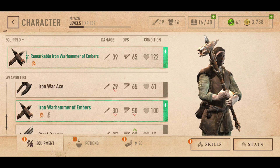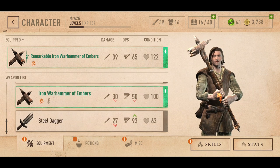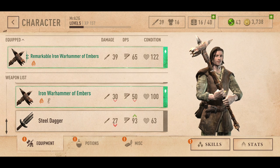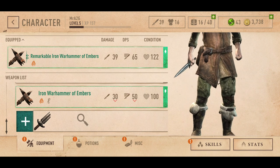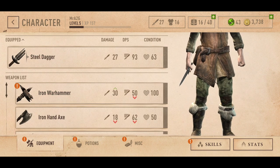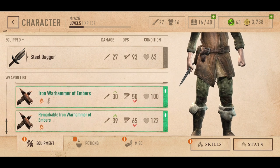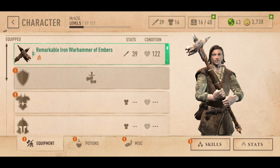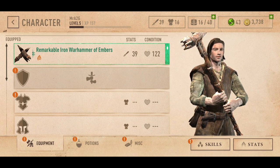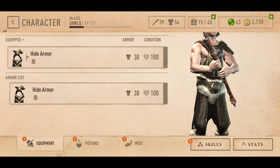I'm just going to start pre-preparing myself and making sure I've got the right type of weapons. The Dagger actually has a massive DPS. So let's just roll with that. Because we've got a two-handed weapon, we can't hold a shield, so that's going to obviously hurt us. But we can put on some armor, which is a good thing.